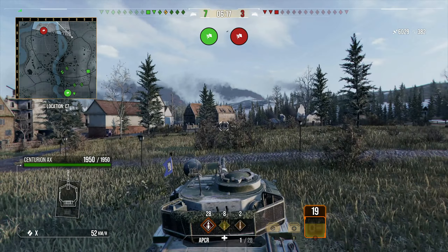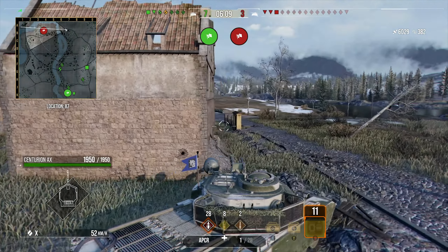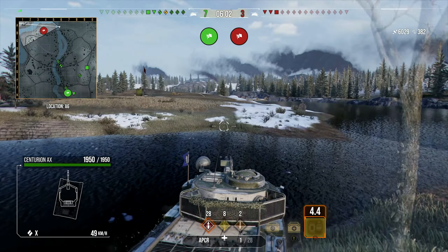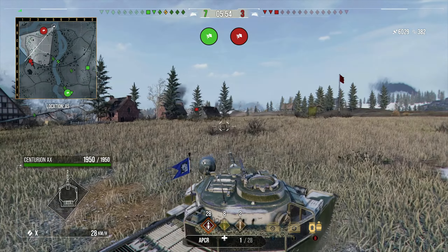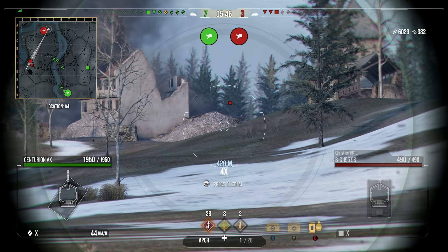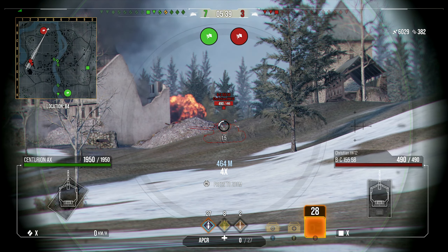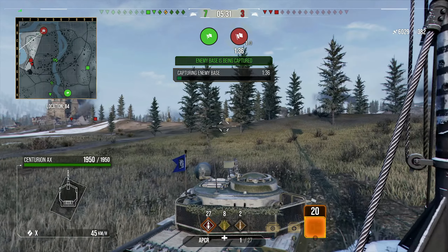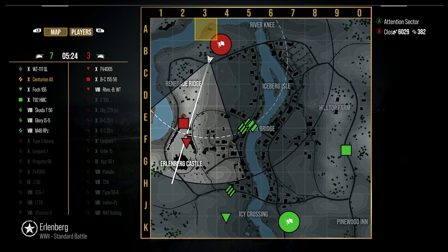That's how I play Erlenberg from this spawn — it's slightly different than from the other spawn. The other spawn I find is a little more active. It's not that one is better or worse, it's just the way teams play on this map on the NA server. I don't know about the European server — it might be different. But on North American server this is the usual case, so I've adapted my playstyle to this meta. I also noticed the gun isn't giving me laser-like accuracy because I swapped out an accuracy skill for silent driving on this tank.